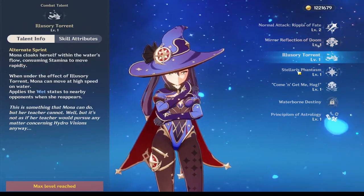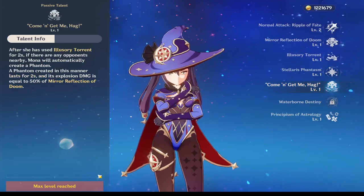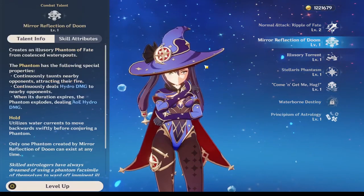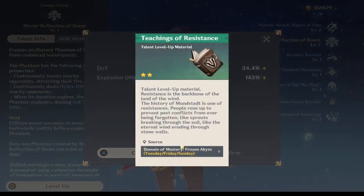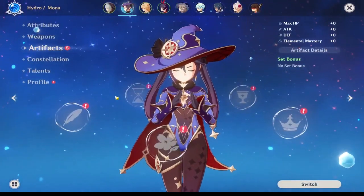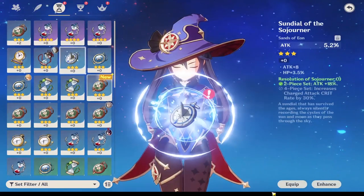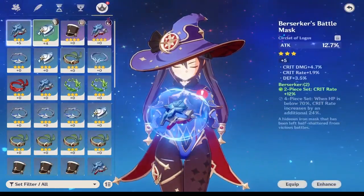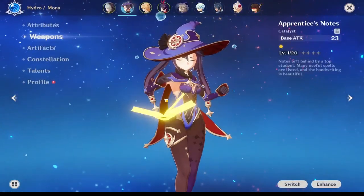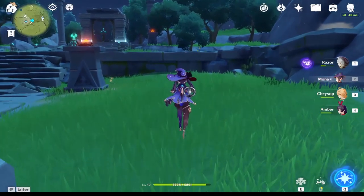Let's see what other talents we can update. Mirror reflection is definitely worth updating, but unfortunately I have to do a dungeon to get it. Updating talents and ascending a character makes a big big difference, and definitely artifacts and leveling artifacts make an even bigger difference. Let's put some basic equipment on her and pick another weapon and see what happens now when she has some gear.